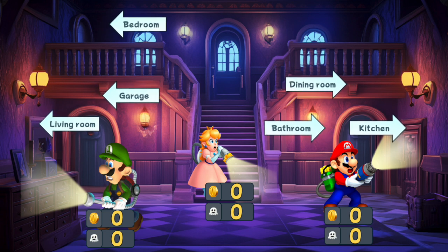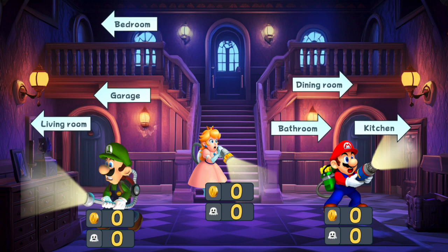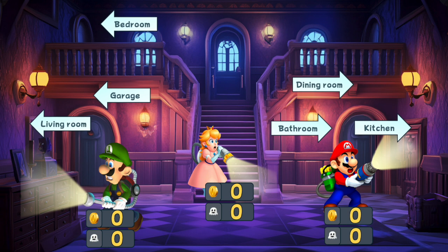We are in a hall and here we've got three characters: Mario, Princess Peach, and Luigi. They all have a Poltergust — let's call it Poltergust 7000 — and everyone can suck up the furniture. Starting the game right here, you divide your students into three teams.